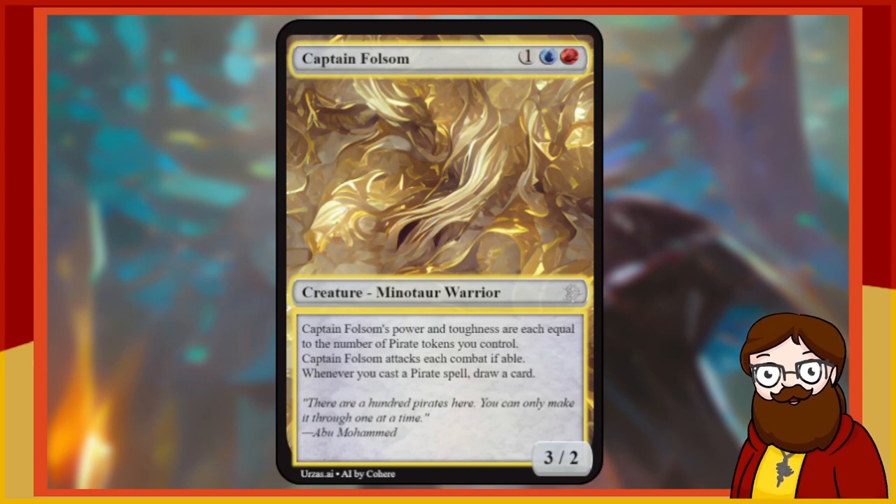I don't know if there's any pirate token generation in the set, but I like it. Captain Fulsome attacks each combat. Whenever you cast a pirate spell, draw a card. Kind of cool, though I wish it wasn't pirate tokens and I wish this was a pirate itself, so it would be a minimum of a 1/1. It's always weird when it has a defined stat and then an ability-defined stat block conflicting. Definitely I would just make it a Minotaur pirate and have it be number of pirates you control — simple, easy change. Maybe that's even too strong.